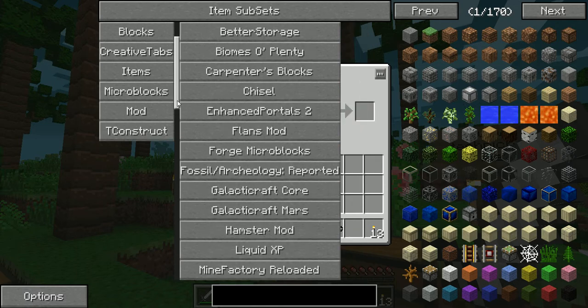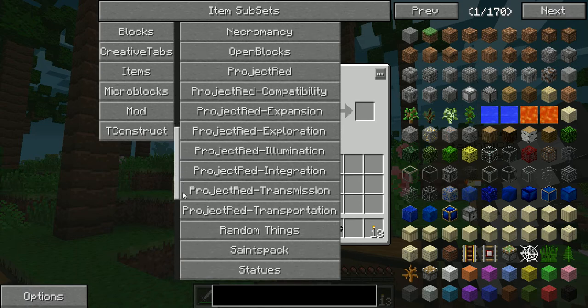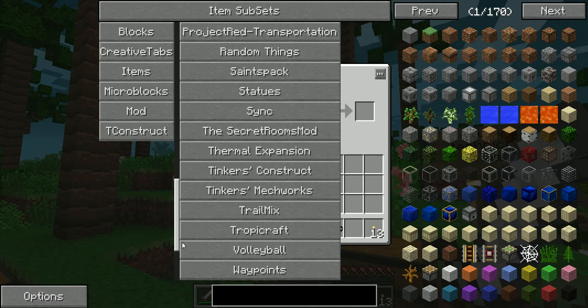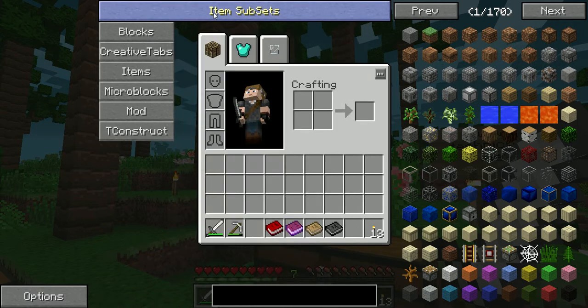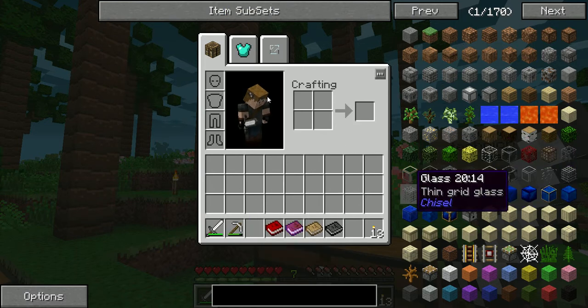I believe these are only the mods that you can build stuff from. I know there are some UI mods and all these other things, but I think these are the ones that you can only build stuff from. So, if you noticed, we start off with a different inventory screen.